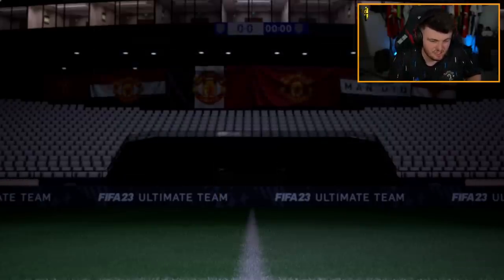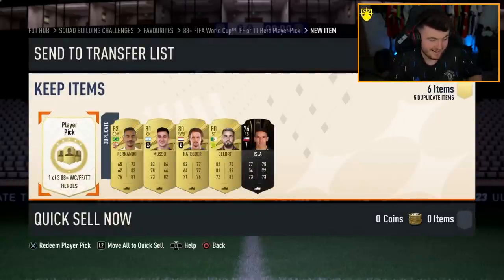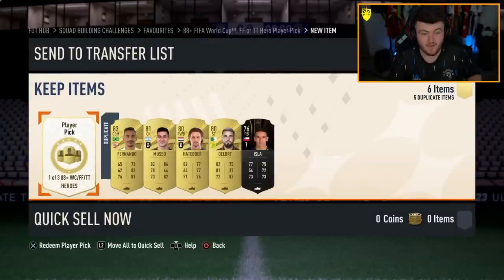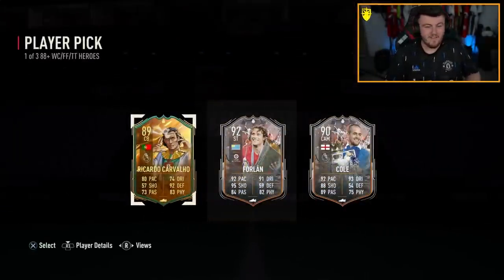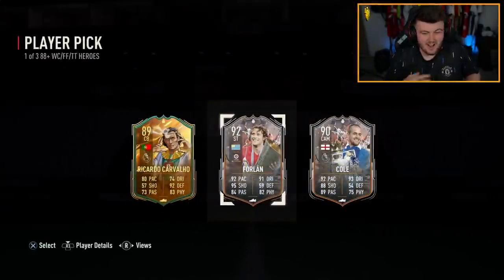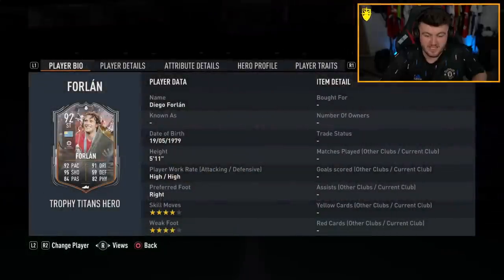He actually only wants Ollie, so this will probably be the only player pick without Ollie. You're joking — of course this guy is the only one I know besides me who actually wants Ollie, and of course he gets a good one. Erling Haaland x United — that's not bad. How much is Haaland? That's a sick card for 370k — we'll take it. Solid.